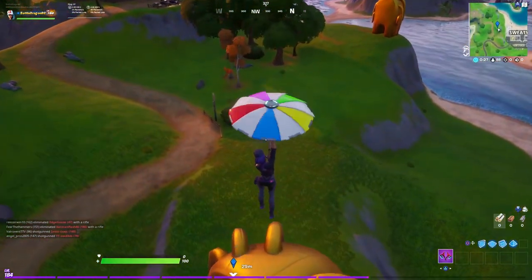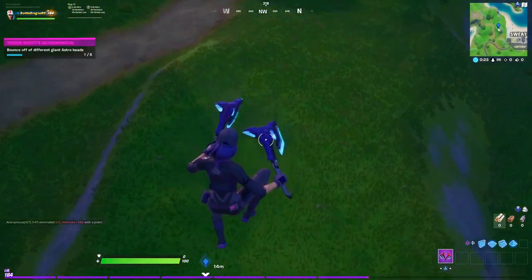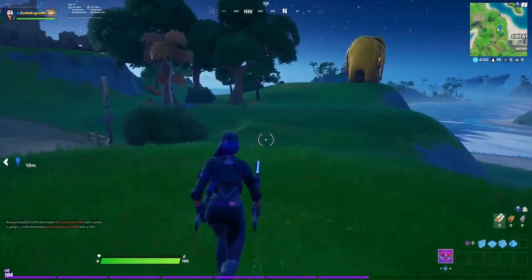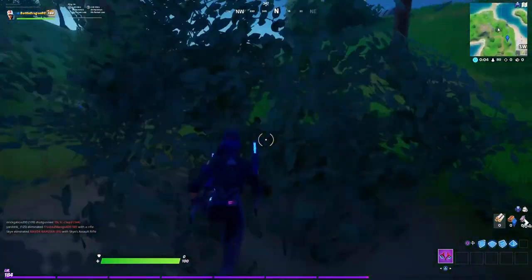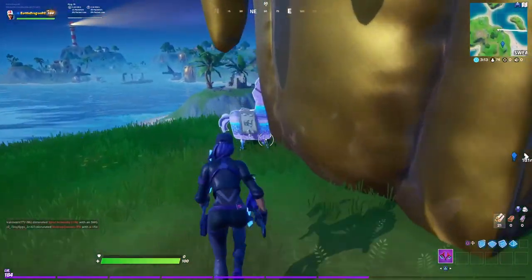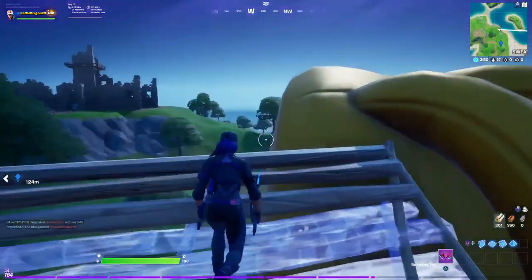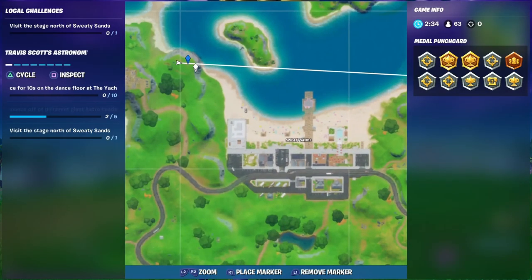As soon as you land, there's probably going to be people going crazy for this location right now because it is a new thing, and it's only on Thursday — it's going to be the main event. I got really lucky and found a llama here, so I was able to build up to jump on the second location right here. You can see a close-up above it on the map.